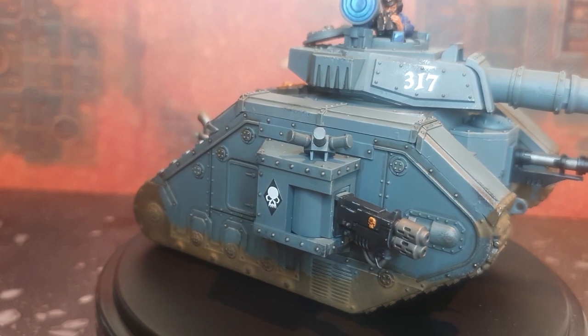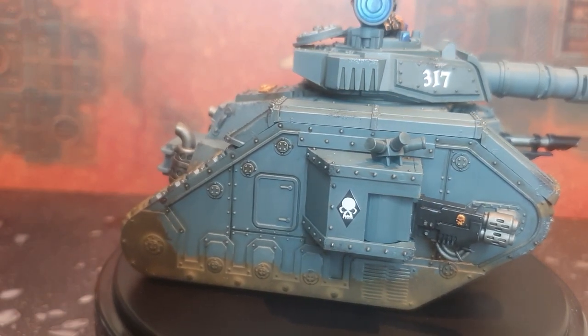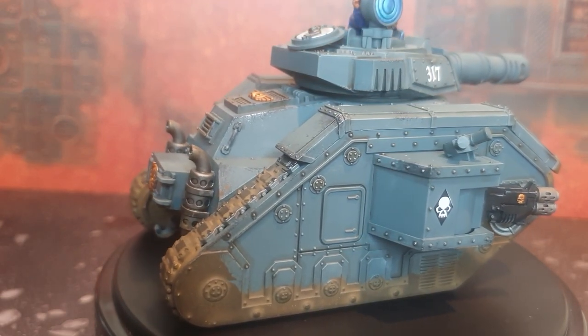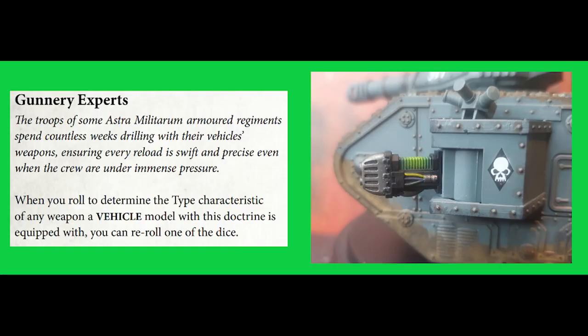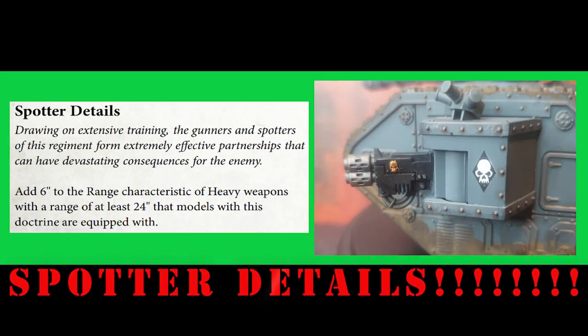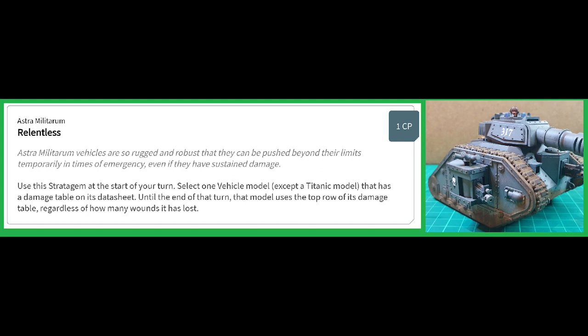Regimental Doctrines should also be considered, as they can really boost these heavy weapons. I wouldn't recommend choosing a Regimental Doctrine only for your sponson weapons, but rather choose sponson weapons that work with the Regimental Doctrines you've already chosen to maximise your main weapon systems. For example, if you've taken Gunnery Experts to maximise shots from your Basilisk or Manticore, Plasma Cannons could benefit. Likewise, Multi-Meltas could benefit, with their range extended from 24 inches to 30 inches.